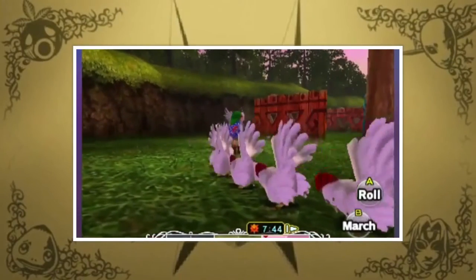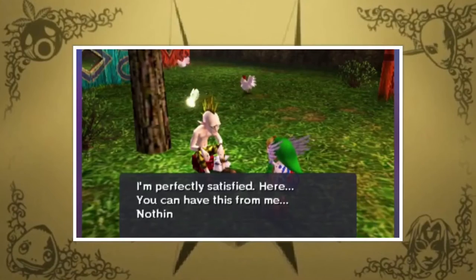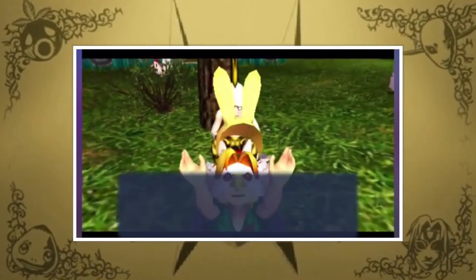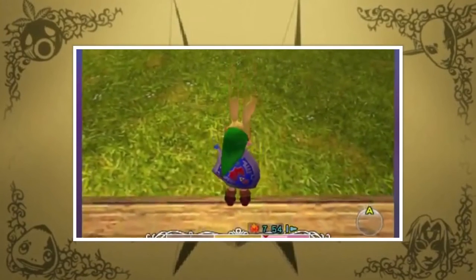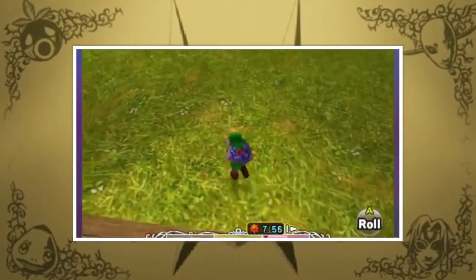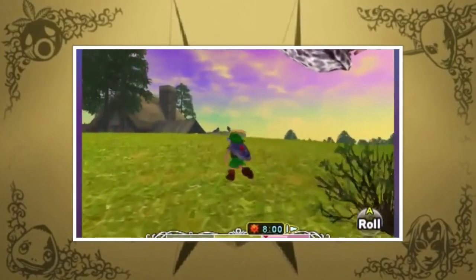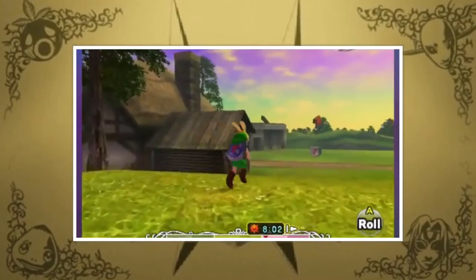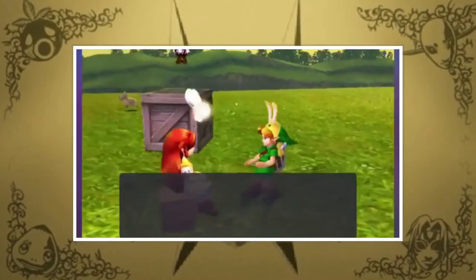I know this one is pretty obvious and that you might be expecting it to show up, but I really find this next one not just one of the best masks, but one of the most useful items in the entire series. I'm talking about the Bunny Hood. You get this one after helping some guy with his Cuccos using the Bremen Mask, which you get from Guru-Guru at the Laundry Pool. Basically what it does is enhance the game experience by boosting your speed considerably, and in a game where the main focus is time, it is very necessary. You can get this one even before the first temple, which I recommend a lot. And who doesn't love to take down impressive-looking bosses with the Bunny Hood equipped?